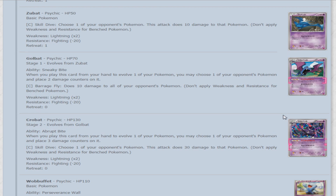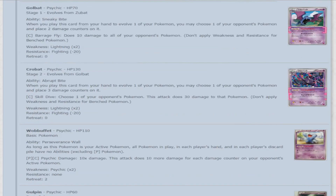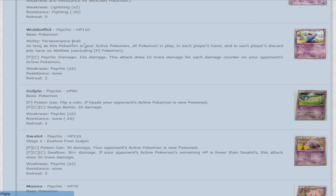Interestingly, there is a card that will allow all three of these Pokemon — Zubat, Golbat, and Crobat — to attack for free, which we'll get to further on down the line. Next up is Wobbuffet — 110 HP Psychic-type basic — with the ability Bide Barricade. As long as this Pokemon is your active Pokemon, all Pokemon in play, each player's hand, and each player's discard pile have no abilities, excluding Psychic-type Pokemon. It makes it almost like Garbodor — shutting down all the abilities — but only while it's active. At 110 HP, it probably won't last all that long.